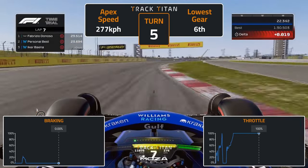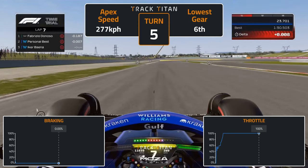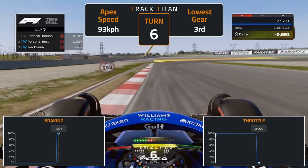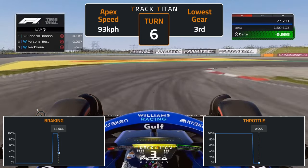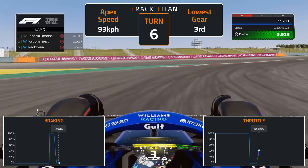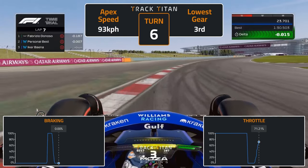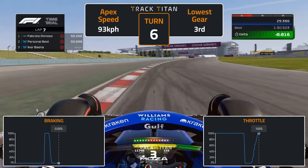Hit the inside kerb of turn 5 before letting the car run right to the outside of the circuit, preparing for turn 6. Begin braking halfway between the 100 and 50 metre braking boards. Begin turning in shortly after the 50 metre board and trail brake to the apex. Take care not to let the inside wheels run past the kerb, instead sticking on the red and white. Run right to the exit kerb, again taking care not to cross over the kerb, and modulate the throttle to 100% out of the corner.